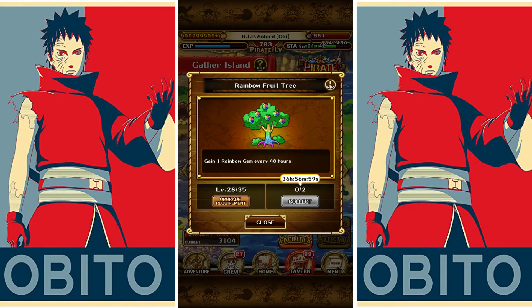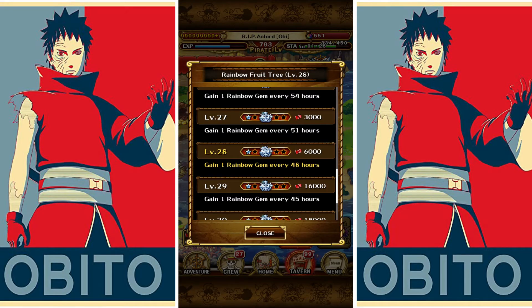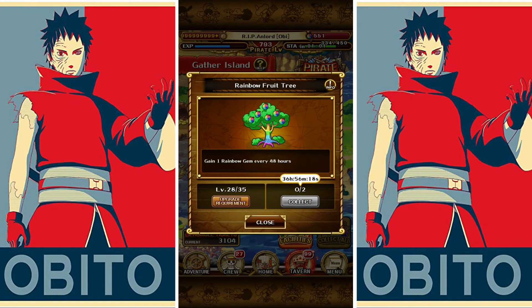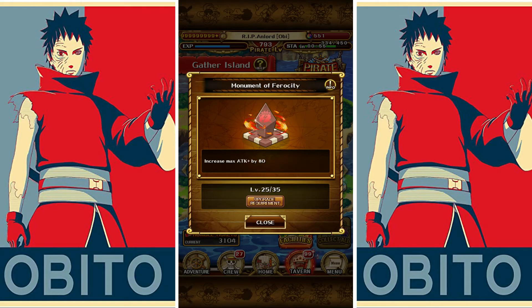The Rainbow Fruit Tree — the best island from all of them, especially if you are a free-to-play player. This generates a rainbow gem for you every certain number of hours. I have it on level 28, gaining one rainbow gem every 48 hours. Calculate that over a year — 365 days — that's approximately 182 gems per year for free. That's essentially one Sugofest to step five for free. This island is amazing.